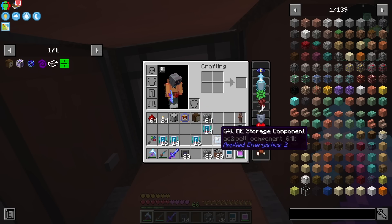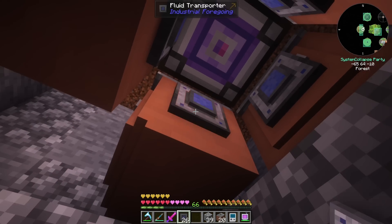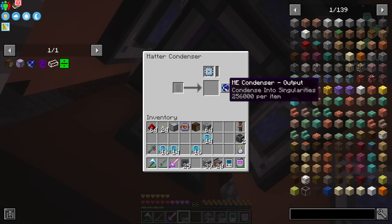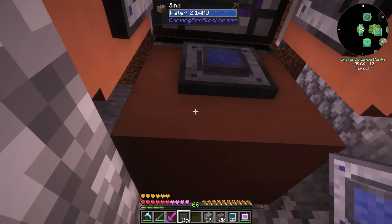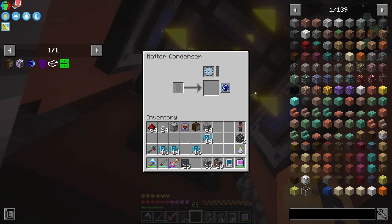Then we want to go ahead and hunt down our fluid transporters - put one here, one here, one here, and one there. Then we want one on the center of the matter condenser. We need to have the 64K ME storage component or bigger - be 256 in there. Then we want to set this to a singularity. You can see there it's 256,000 per item, so we need a lot of items in there to actually produce this. We're going to be doing water, of course. If we right-click that center block now, it's going to start putting water in there. It's not very fast right now - this is like the default speed. We're going to speed these all up as well.